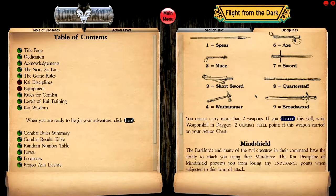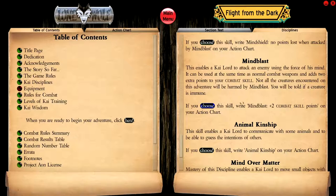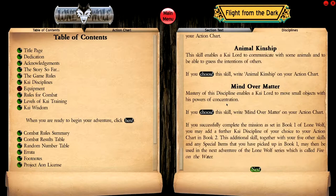We roll for our weapon skill specialty and get zero — dagger. So we are a high-offense thief with dual daggers, going full assassin. Mind blast further boosts combat. If we successfully complete book one, we may add a sixth Kai discipline in book two and carry our skills and special items into the next adventure, Fire on the Water.